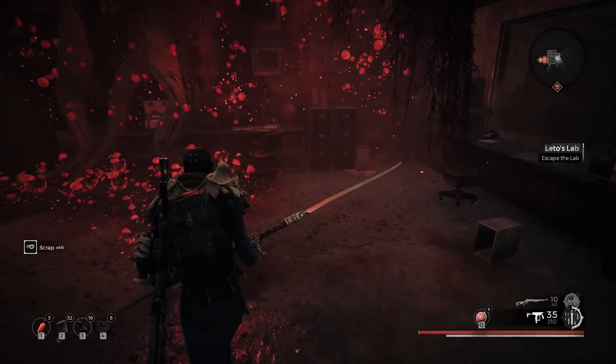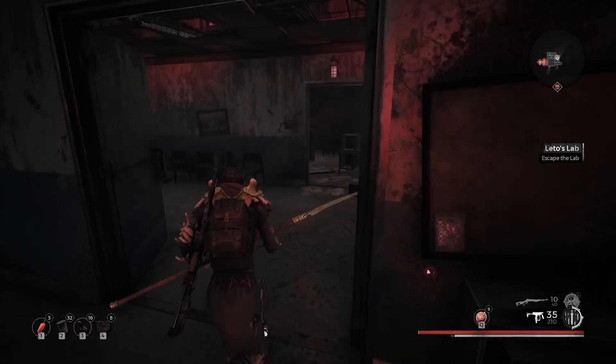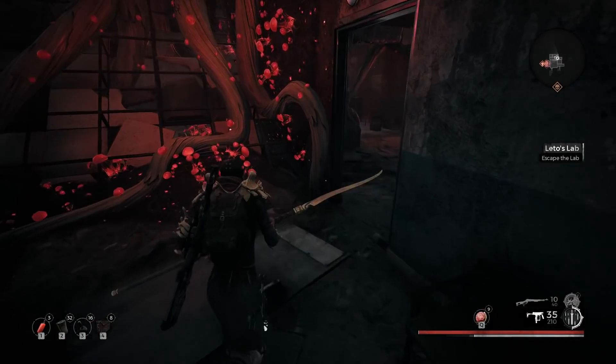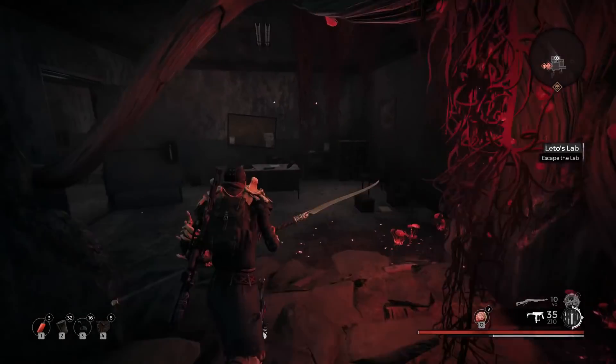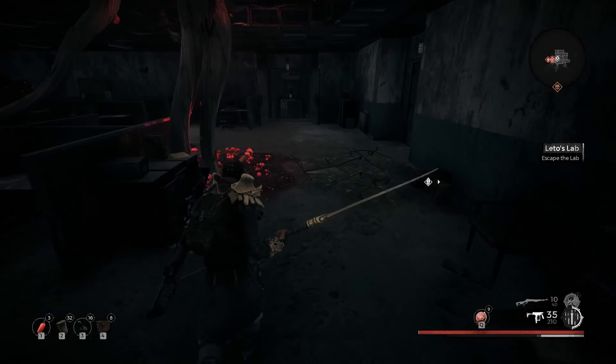Do yourself a favor and kill any of the root devils you see hunkered over — just melee them to death. They're scattered around, because once you activate the security protocols those guys come to life. If you kill them ahead of time, you won't have to fight them later. Right now they're just easy pickings, so knock them out.